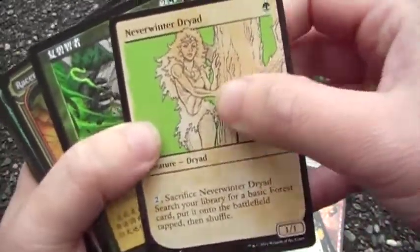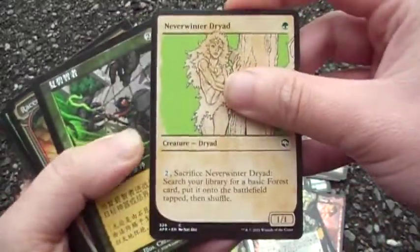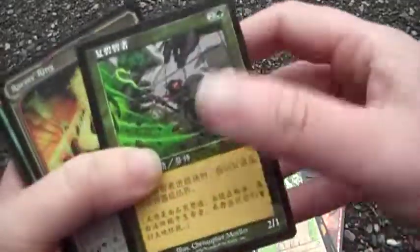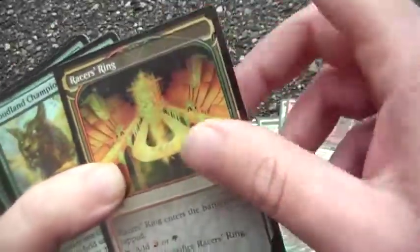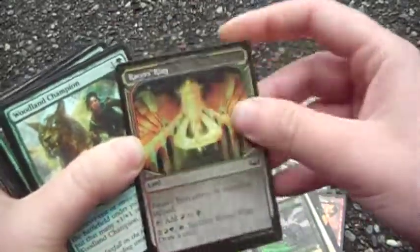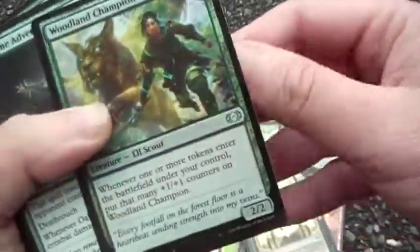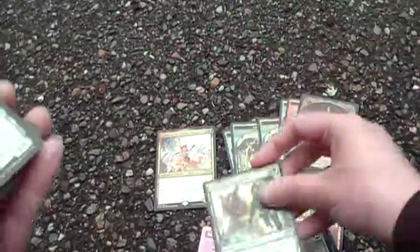Neverending — I really like the frame, probably should be playing something else but whatever. Reclamation Sage because you gotta blow stuff up. Racer's Ring — I just think the frame is really cool, there's a theme here. The Champion — why not?